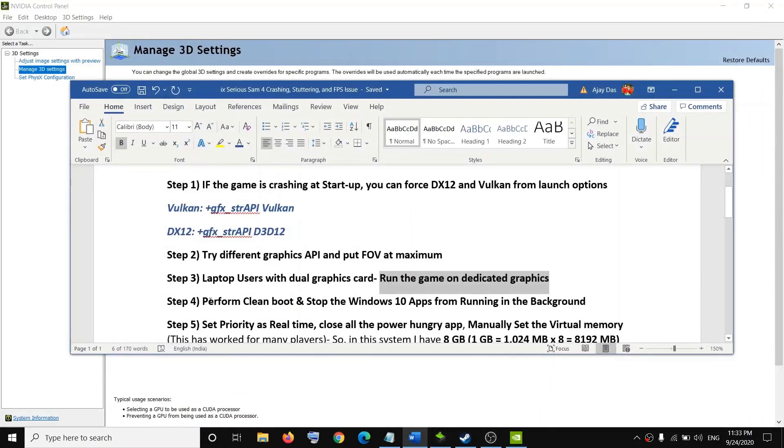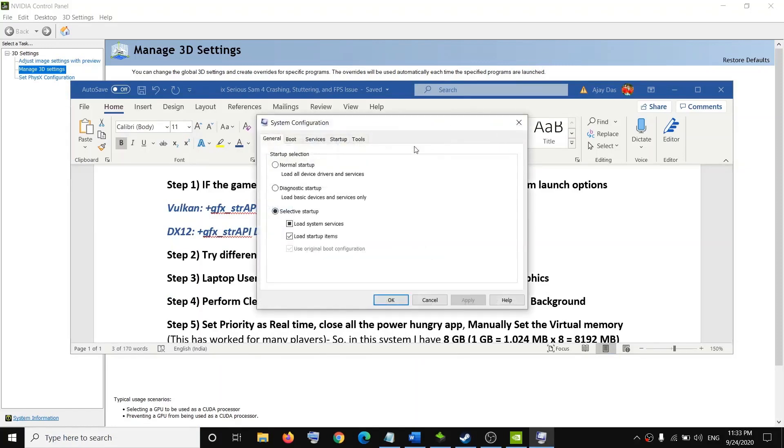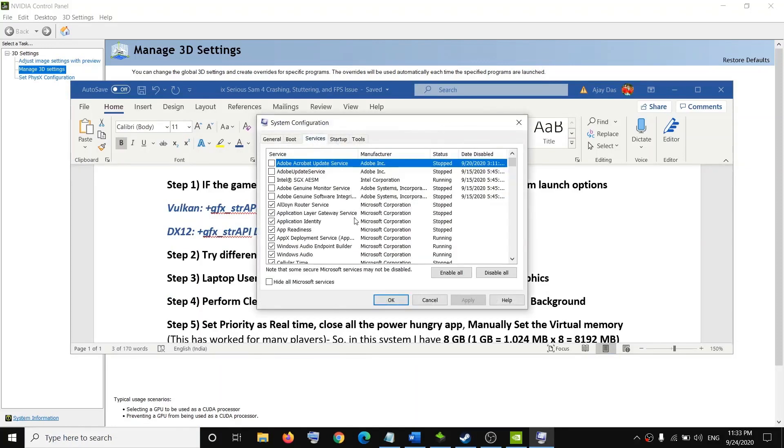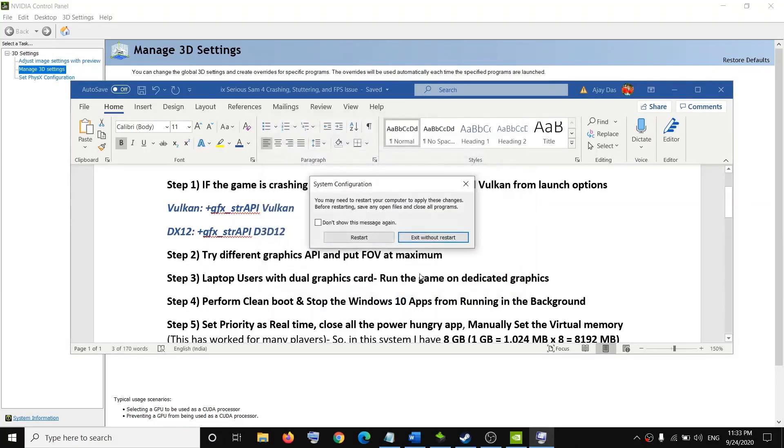If you're still facing the problem, perform a clean boot. Type "system configuration" in the Windows search box and open it. Go to the Services tab, check the box that says "Hide all Microsoft services," then click Disable All. Click Apply, then OK, and restart your computer. Then try to launch the game.